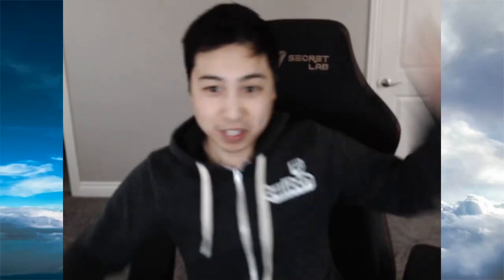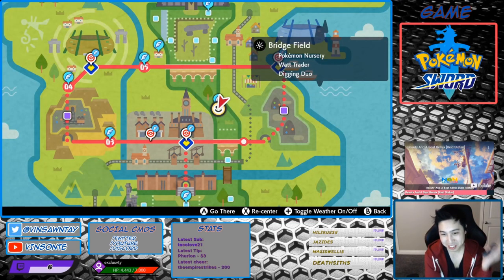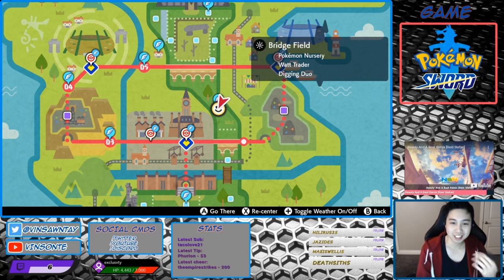In this video I'm going to go over hidden ability Weavile. It spawns in Den 63, and the ability is Pickpocket — when a Pokémon makes physical contact with it, the item of the opponent is stolen. There are two Den 63 locations.